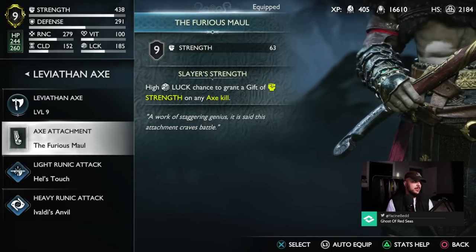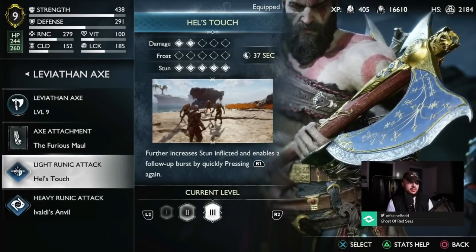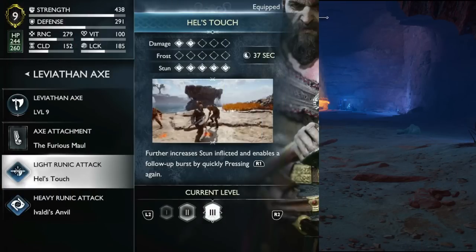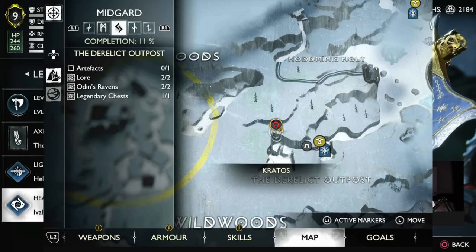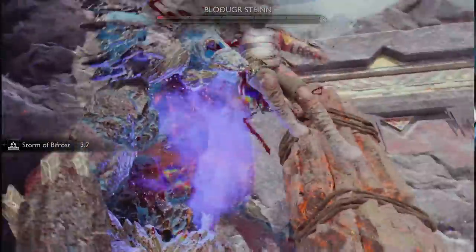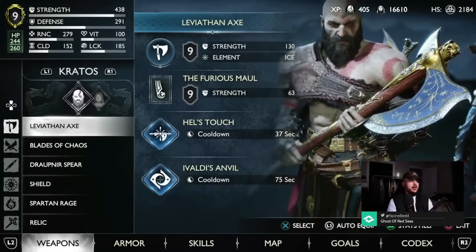For the runic attacks I use Hell's Touch and Invaldi's Anvil, as you can see in my videos. Hell's Touch you get by opening a legendary chest in Alfheim after completing the Reckoning quest. For Invaldi's Anvil, you get the heavy runic attack when you go to the Relic Outpost in Midgard — that's where the actual troll is, with a bunch of quests, favors, and chests. That's where you get Invaldi's Anvil.